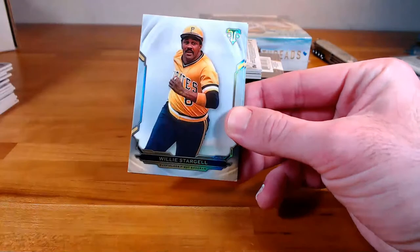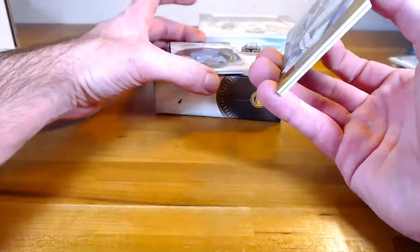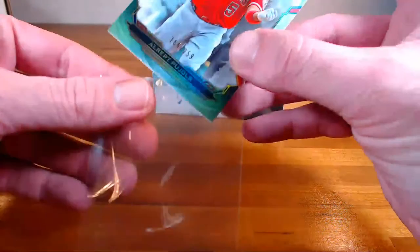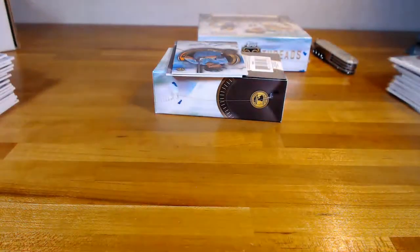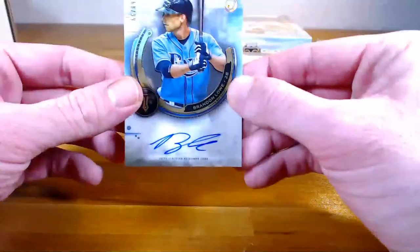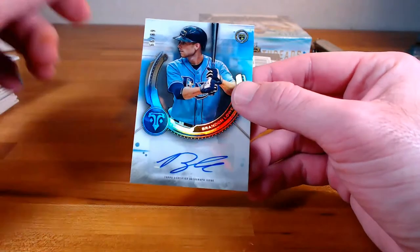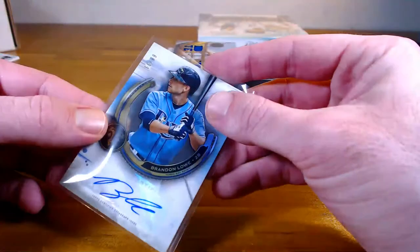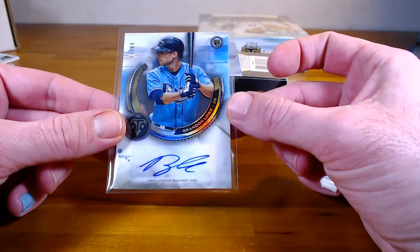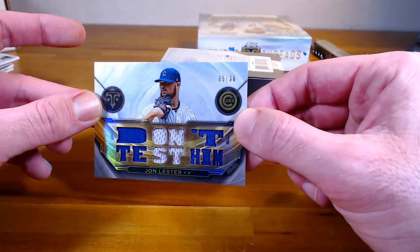All right, base cards: Ben Tendi, Stargell, and Josh Bell — a couple of Pirates. Numbered cards: Jose Berrios gold out of 99 for the Twins, and Albert Pujols emerald out of 259 going to the Angels. Our hits: we've got Brandon Lowe rookie auto out of 99 for the Rays. Dan, another hit! And our relic is a triple relic for the Cubs — Jon Lester, 5 out of 36.